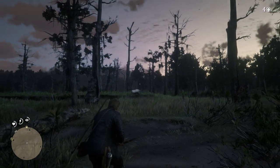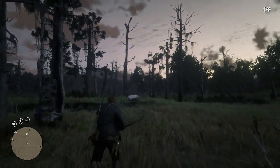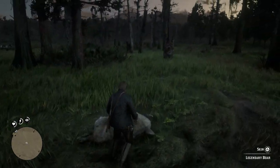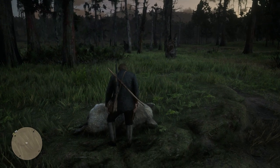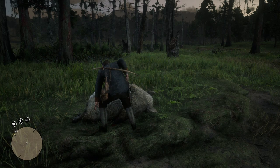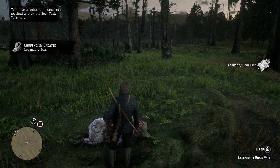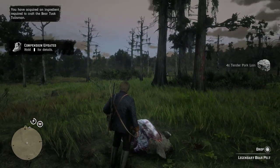Easy headshot, and the boar is one of the easier animals to take out. Go up and skin the boar. You don't need to worry about the condition of the pelt — it's always going to be the legendary boar pelt, so use any weapon you want. It's not going to affect the pelt quality as it would with any other normal animal.